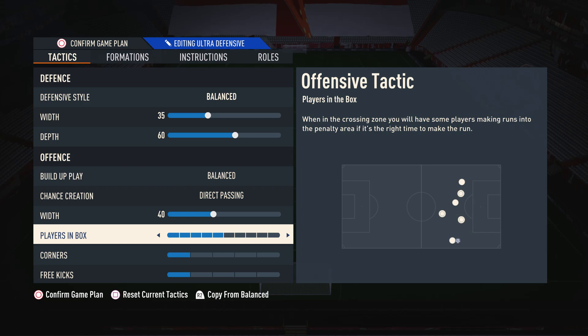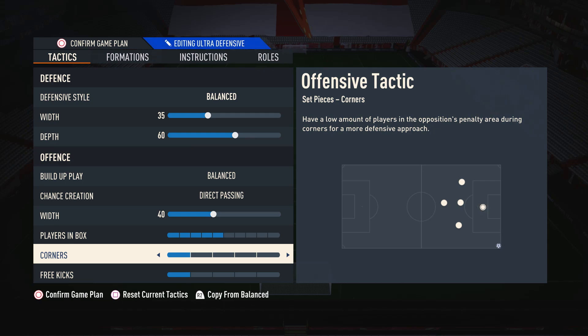Moving on to players in box, I have this on 5. This is so I can get some players into the box to create those chances, but at the same time I don't overcommit the entire team to the point where I'm getting counter-attacked. As for corners and free kicks, these are both on 1 because there is a set piece routine that I use which requires these to be on 1 — link to that in the top right hand corner of the screen.